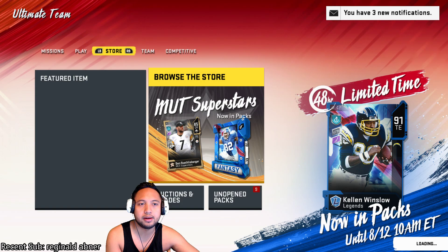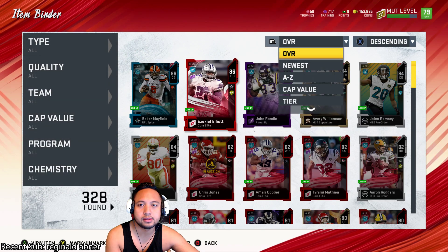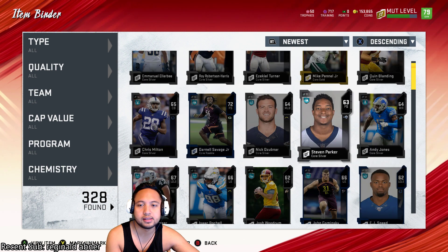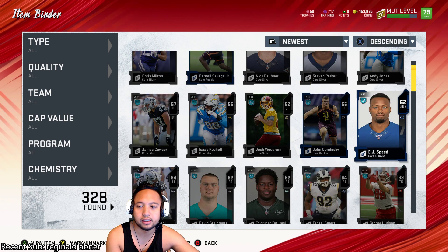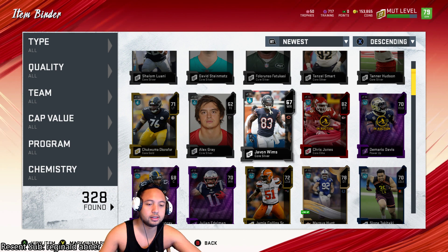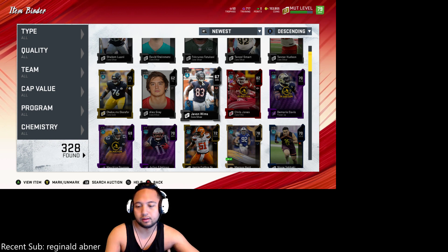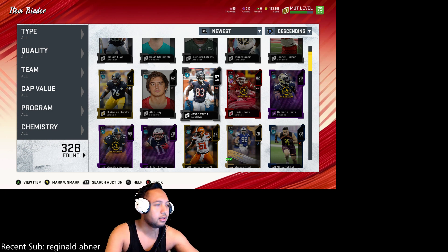Let's go back to our binder and count. Sorted by newest — we have 1, 2, 3, 4, 5, 6, 7, 8, 9, 10, 11, 12, 13, 14, 15, 16, 17, 18, 19, 20, 21, 22, 23. Okay, so let's do the math. 23 times 500 is 11,500. That's how much we spent — a total of 11,500 coins.